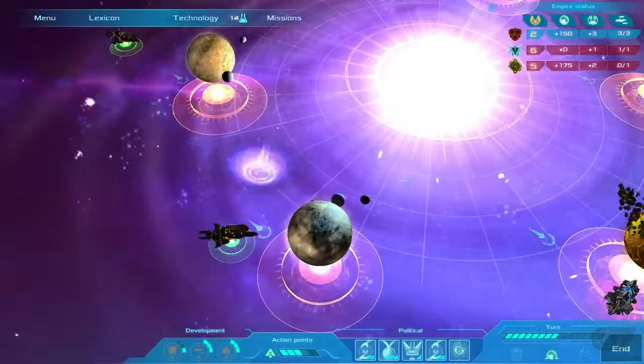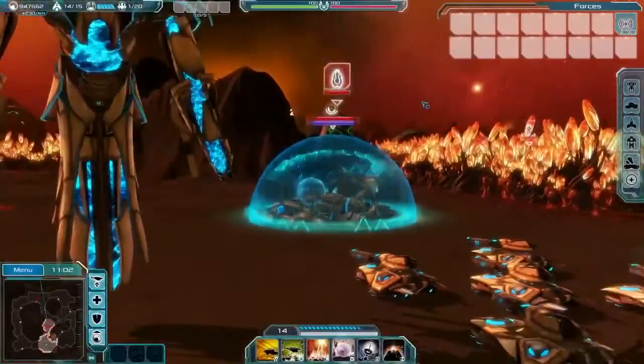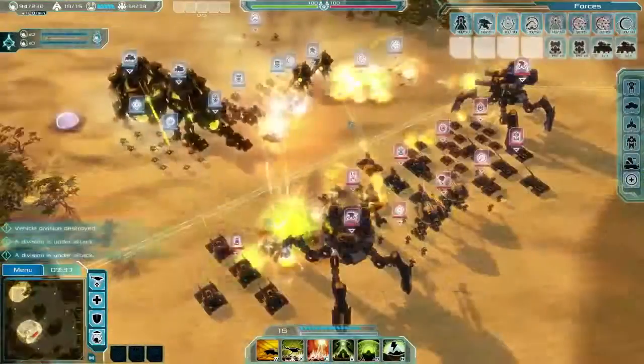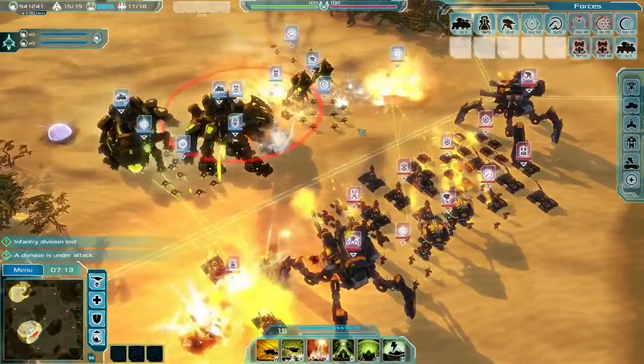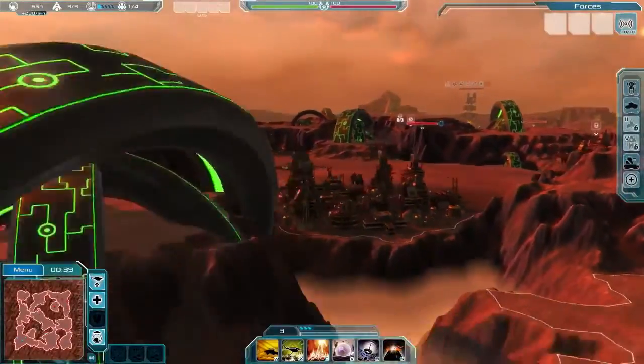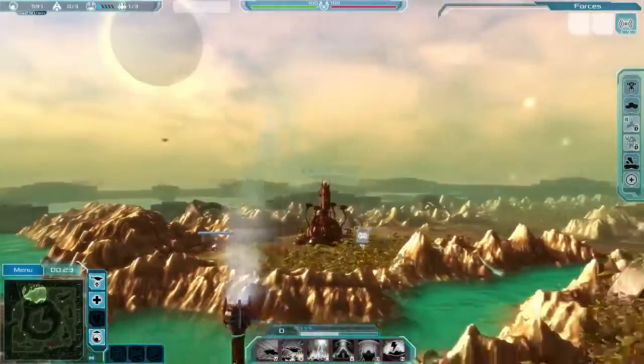Begin with one of three different factions, each with their own technology, backstory and command skills — the Intar, Consortium and the Vectives — fighting among the six gestation planets home to the Ethereum: Serenade, Pylo, Mars, Desda Fatalis, Arctis and Resurgence.